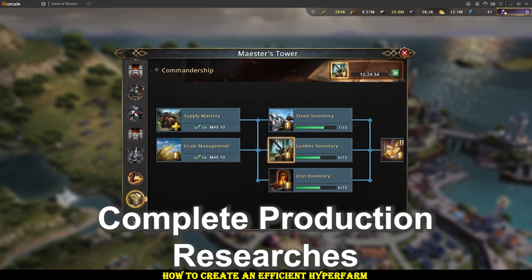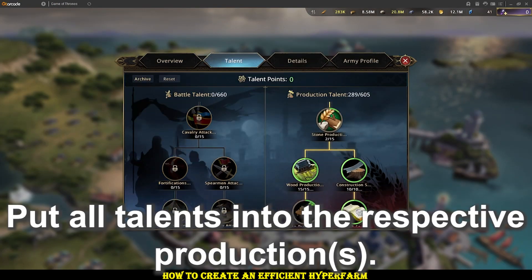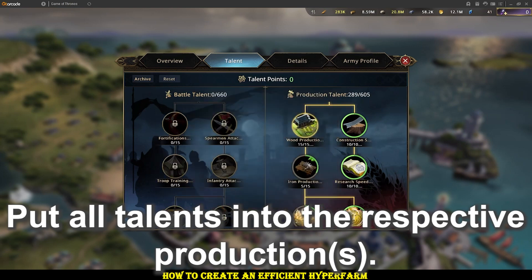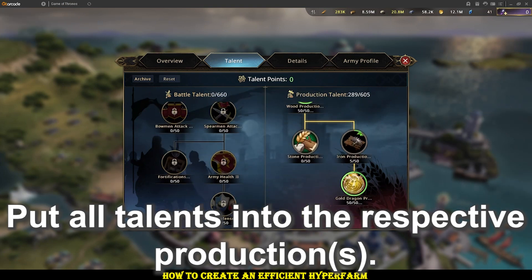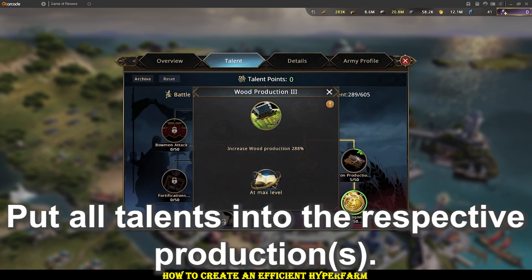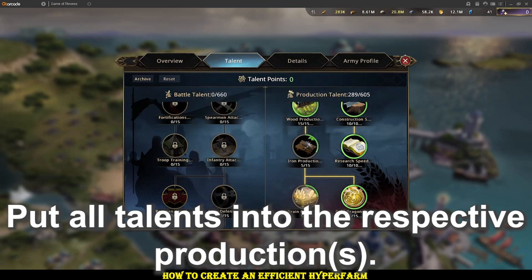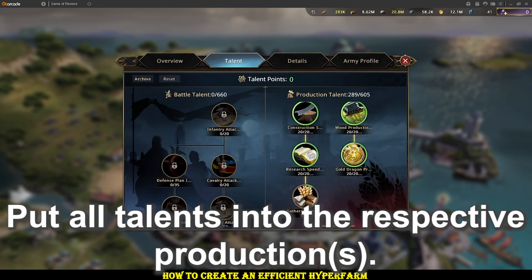Capacity lets you produce more up to that point — it will stop producing once you hit capacity. So effectively the more capacity you have the more resources you can produce. After that we have talents. You want to fully max out the production on the resource types you're creating — here that's gold and wood. If you don't have all talent points available because you're a lower lord level, focus on the later stages since they go to the higher numbers. Construction and research speed will be really important during the leveling process, so don't overlook that.